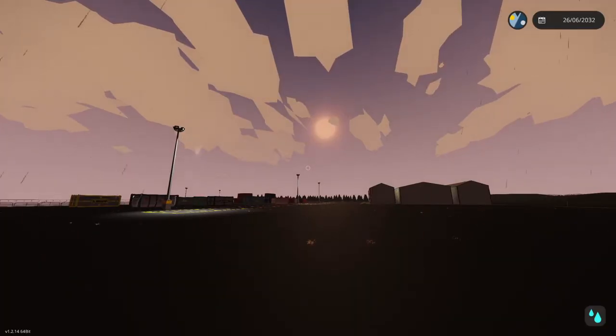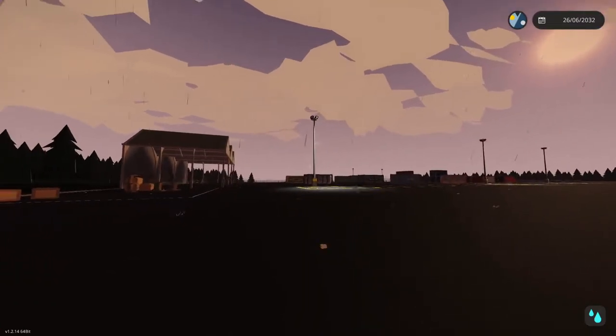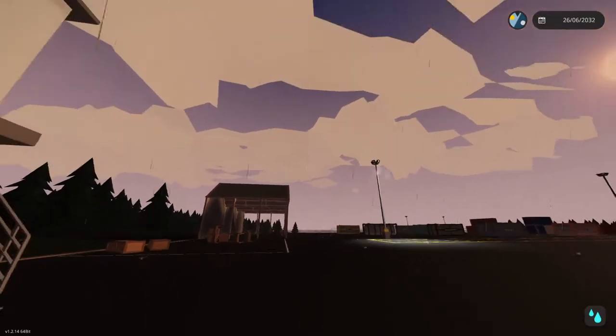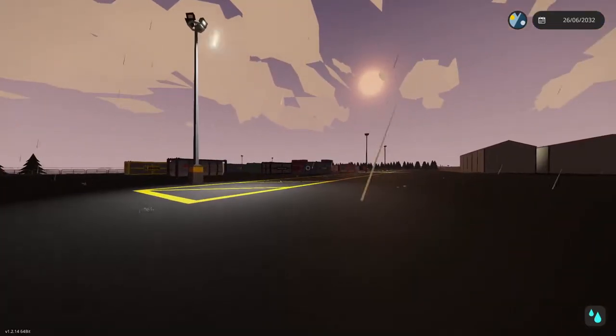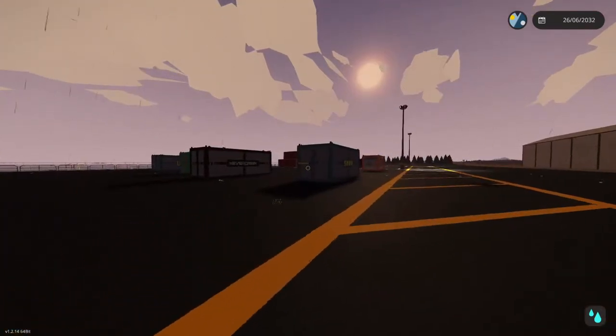Hey everyone, welcome back and welcome new viewers to some Stormworks building rescue. We are at North Terminal Freight. We did a bunch of crate missions last time. The weather's kind of rough so I think we're going to do something different today — we're gonna take some of these cargo containers and actually deliver them to where they belong.